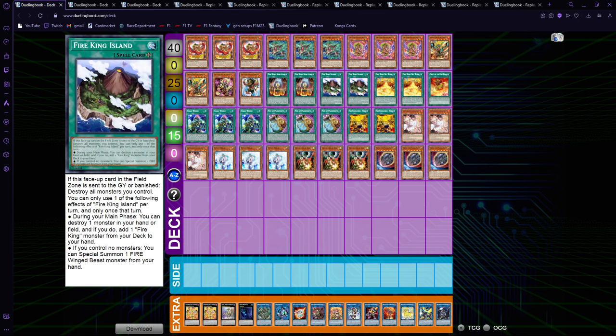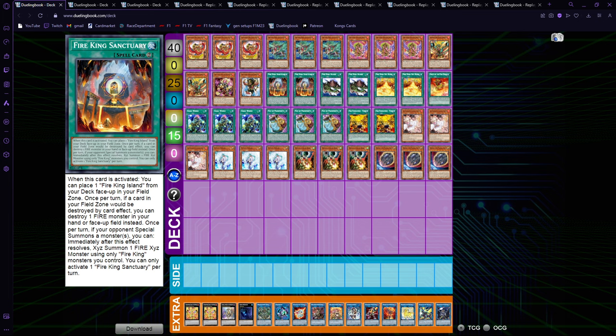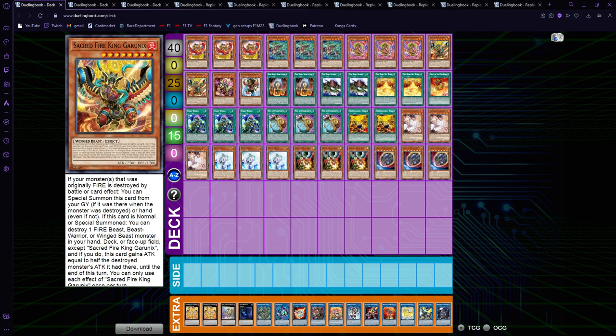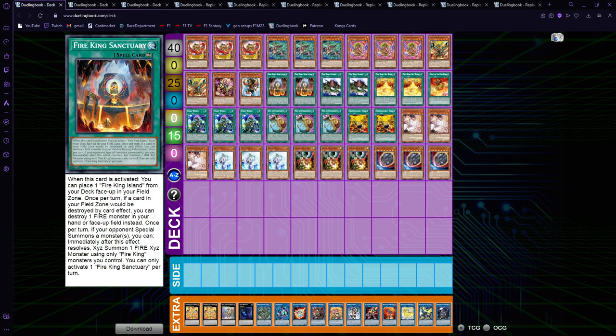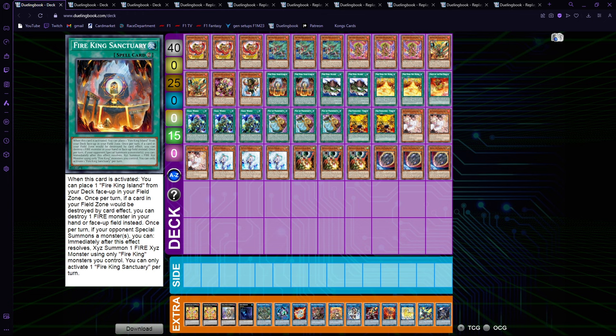Then we have Sanctuary and Island at two each. Unless you go off of Ponix, having Sanctuary is not that great because you won't get big setups without Ponix — if you just pop something and get Garunix it doesn't really do anything. I'd rather have more access to Arvata. Two Sanctuary is really what you need the most, and two-and-two is really good. I don't really like seeing Island in hand, and seeing Sanctuary without a monster can be bad, so play two so it doesn't brick you.